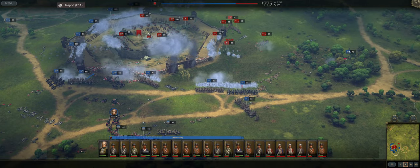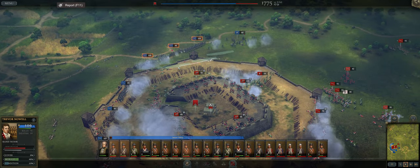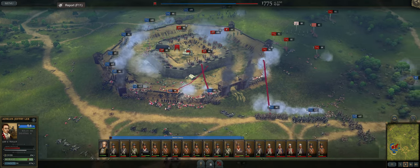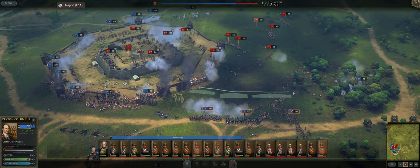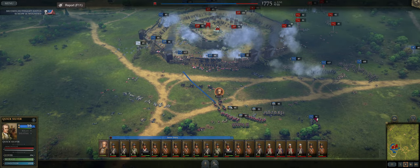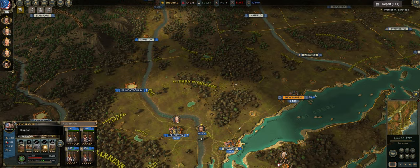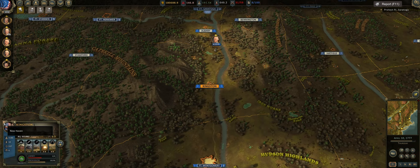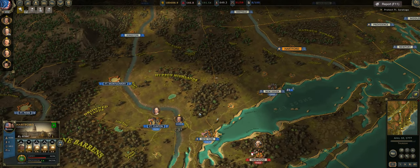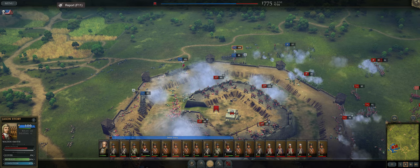Going along with loyalty and economics, they're rebalancing loyalty flow and also rebalancing taxes and the impact on loyalty. I mentioned that above — basically the more you tax your men, the harsher the loyalty impact on your towns. They also added a button for fast switch between player's towns. I don't necessarily know what that is at the moment, but I think it's this button here — right above the flag there's a left and right arrow, so I'm assuming this is the fast switch. And they fixed an issue with reinforcements when they moved to the center of the tactical map — just a nice little bug fix.